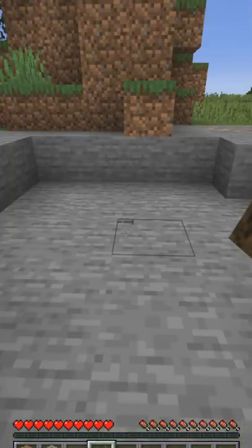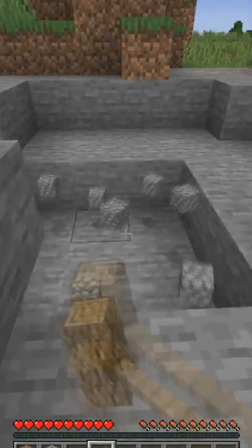Hammers can be used to mine any block. Using right click, you can charge the tool and mine multiple blocks.